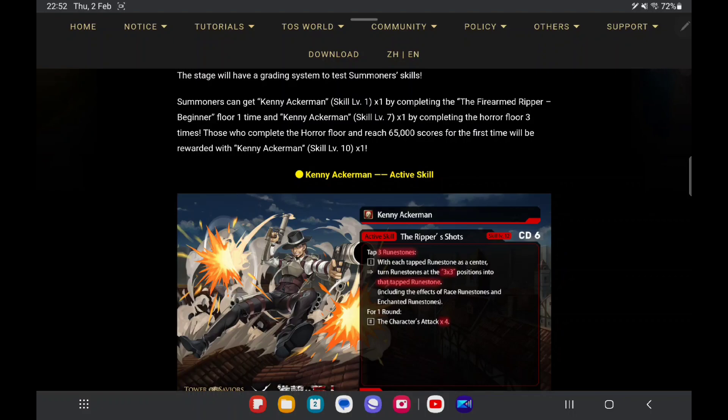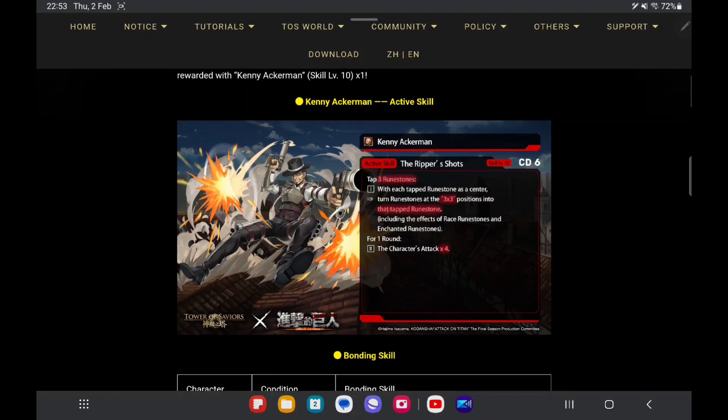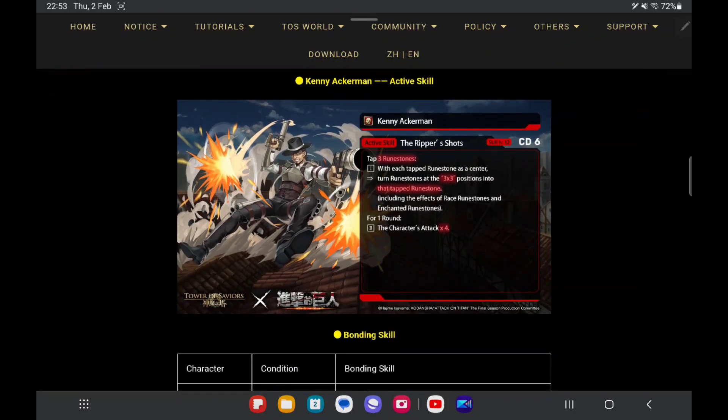If we want to get skill level 10 Kenny, we must create 65,000 scores. I will record a video to showcase how quickly and easily you can get the 65,000. Now let's look at Kenny's FT skills here.